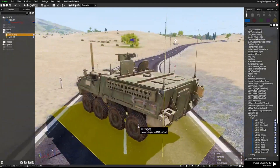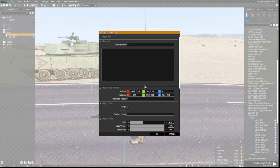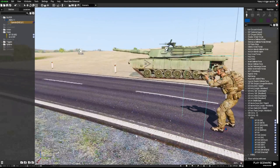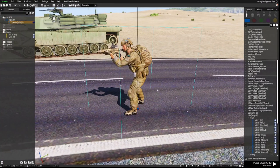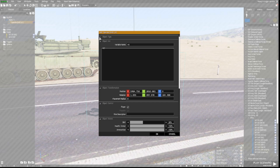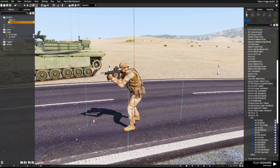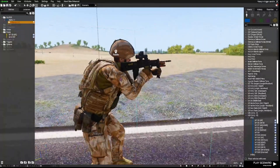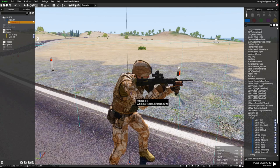Another little trick: if you've placed down a unit, given him a variable name of S1, and got him synced to triggers, you don't want to delete him and lose that. You can actually double left-click and change the object type. So I'm going to change this from an Australian SAS operator to a British Army rifleman. When I click OK, it will completely change to the new unit type, but the variable name S1 will still be applicable to him. His position won't change, his variable name won't change — just the actual unit type has changed.